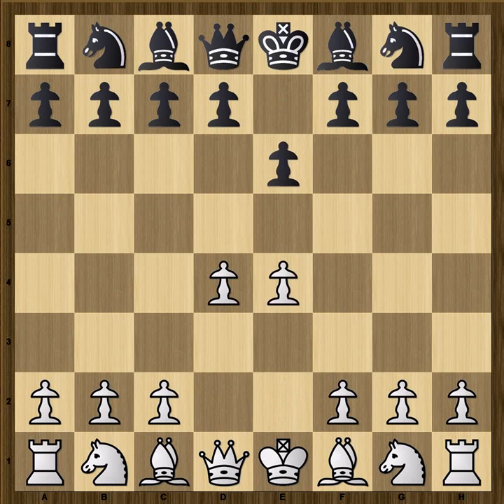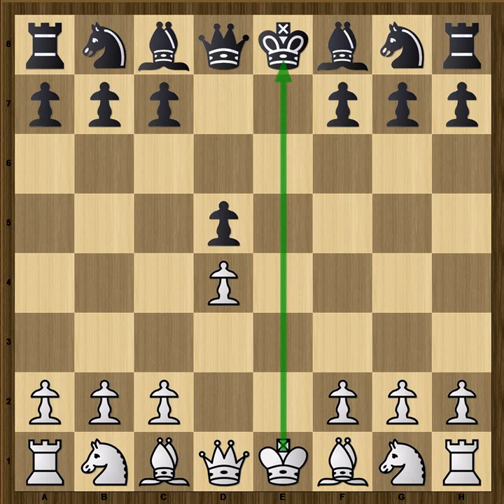The opening was very quiet, funnily enough. It was an Exchange French, but this does lead to a position where we've got this open central position — the E file becomes open very quickly. Now you would expect that in a position like this, it could easily fizzle out to a draw with a lot of exchanges on the open file. So if you play like this, you've got to have a clear idea how you're going to spice things up. And Nakamura decides to play the line of the Exchange French with knight f3.